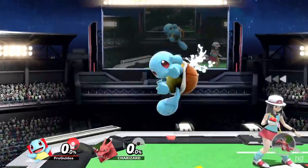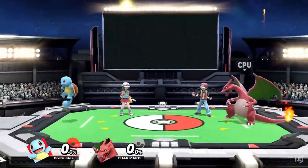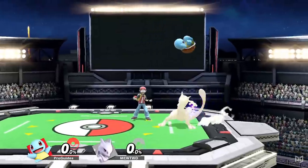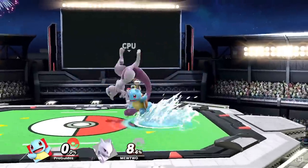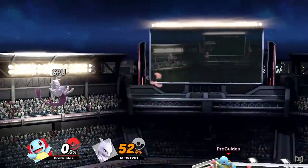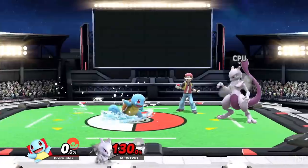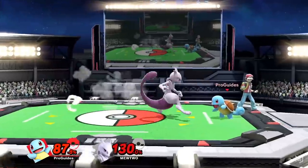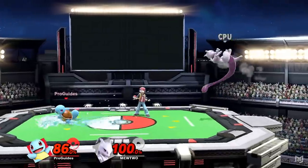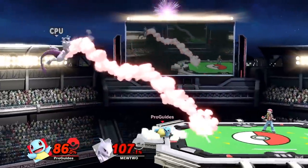As a starter Pokémon, Squirtle is fittingly the most commonly used to start a match. Squirtle has decent mobility, excellent frame data, and a very small hurtbox. These attributes make him very formidable in neutral, and his vast early percent combo game is augmented by great width punishing, with multiple routes from a grab or dash attack to take opponents to mid-percents. Squirtle will struggle to kill and his lightweight leads him to lose stocks fairly early, so players will often switch to Ivysaur after getting some opening damage.